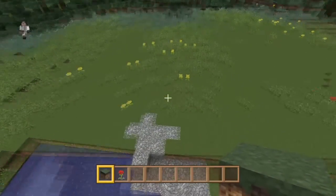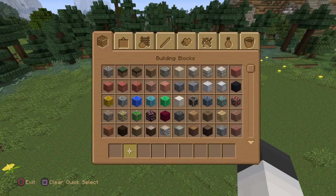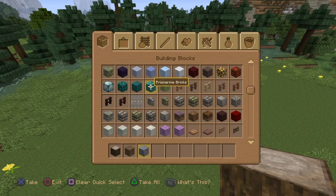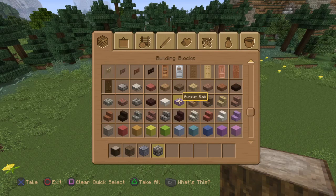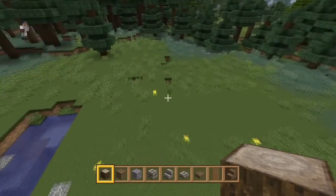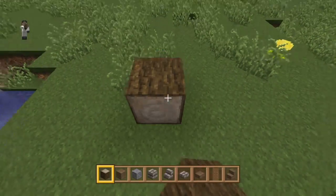Now we have a decently sized area. We are going to clear inventory and grab some spruce wood, spruce planks, stone bricks, stone brick stairs, stone brick slabs, spruce slabs, spruce doors, and spruce stairs. For the foundation we are going to go all the way out here.